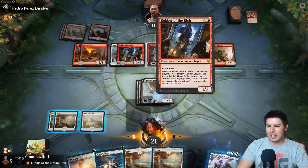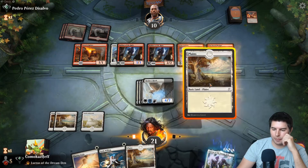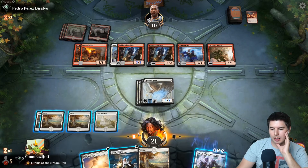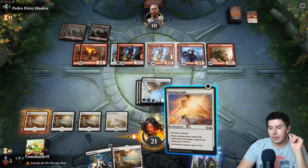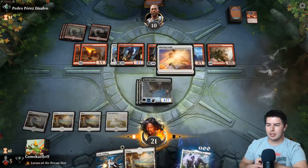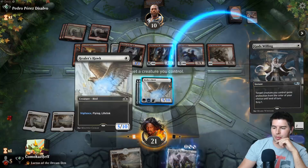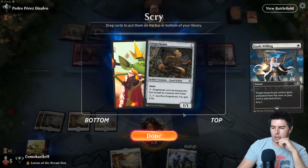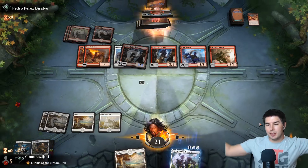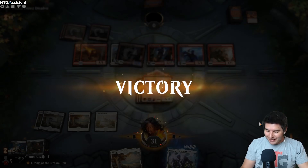Alright, pass to my turn. So they do have reach creatures. So we could give this protection from red. Actually, how close are we to lethal? We can get in for 9 if we give this protection from red. We get the toughness damage - that's right. Glaring Aegis, 10 damage - tap down Robber of the Rich. Doesn't really matter because we're going to give it protection from red and swing in. Alright, there we go! Okay, that was sweet. I've not really played this deck yet and that was really really exciting.